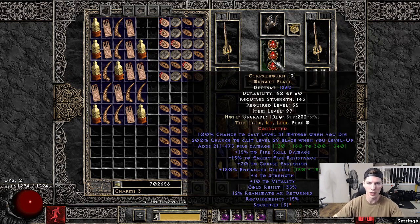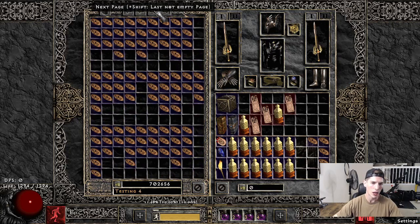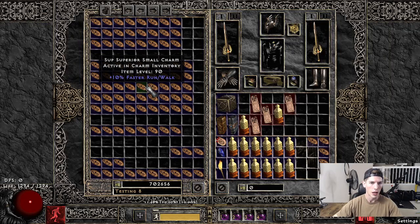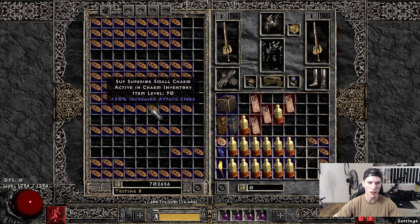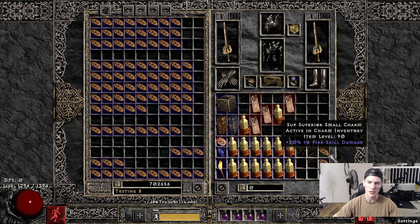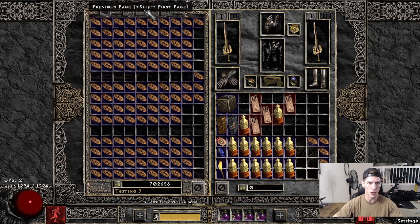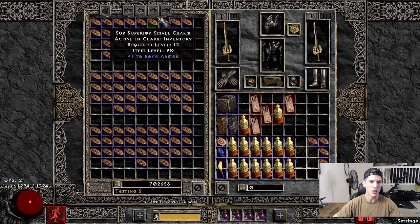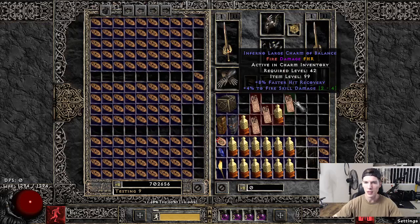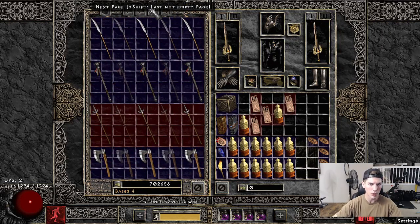Why do I want to do that? Say I didn't feel like taking the time to slam all my pieces of gear to get 10 Increased Attack Speed on each. I can find the IAS small charm in the stash — obviously this doesn't exist in-game normally, but this way I can put a 20 IAS charm in and simulate having IAS slammed on both pieces of gear. The nice thing is it saves inventory space so you can play around with your build. There are also plus-one skillers and all sorts of options to explore.